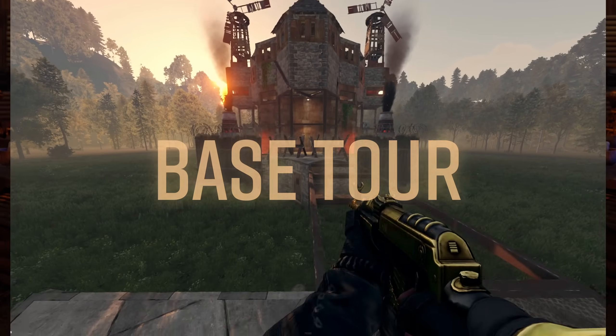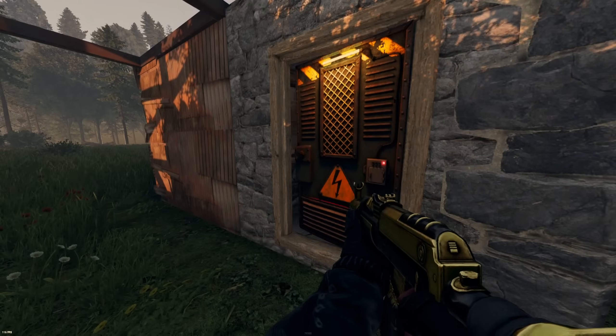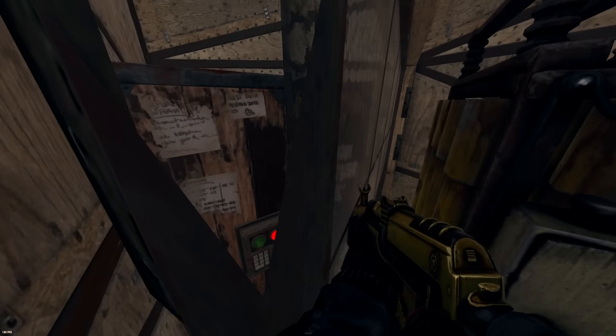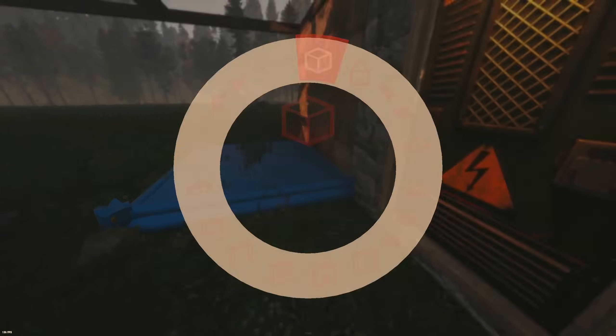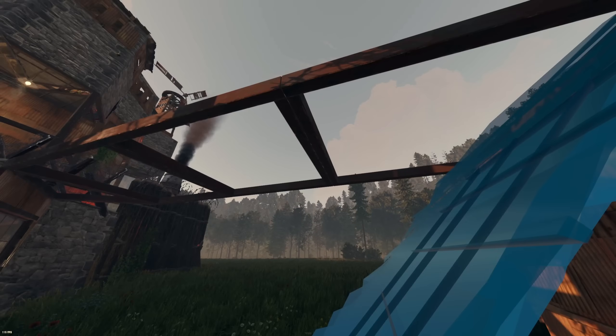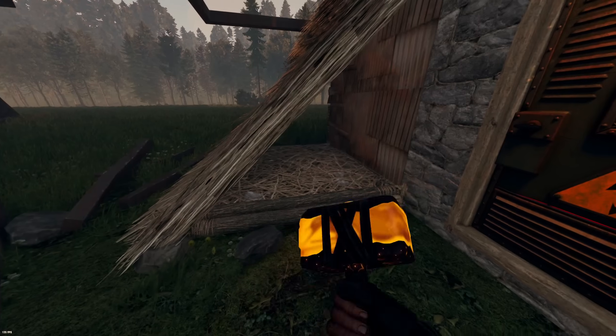We'll start our base tour with the usual Mini Satori Mr. Man Disconnectable TC. We also have an extra place for a battery out here, and as you can see, our upkeep is super reasonable. We can disconnect the external TCs by placing this roof tile here, and then reconnect them by replacing the floor frame.